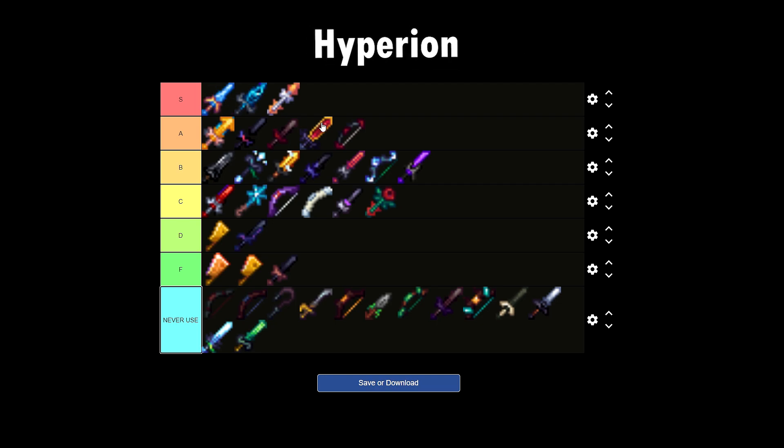And of course, we have our good old Hyperion. Everybody knows that this is an S tier weapon. You use it literally in every single part of Hypixel Skyblock once you have it. It's one of the most expensive weapons, and the functions of it are just absolutely insane. That, my friends, are all the dungeon weapons that we've got.